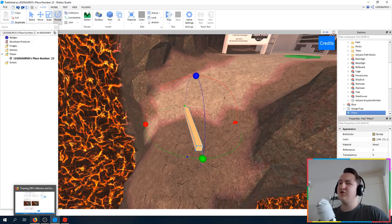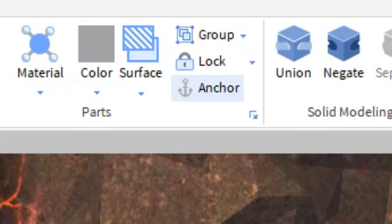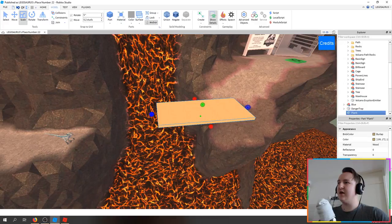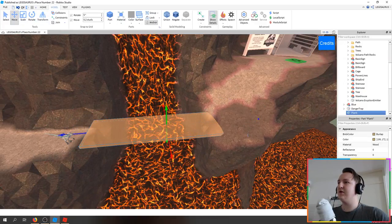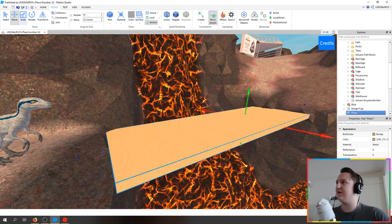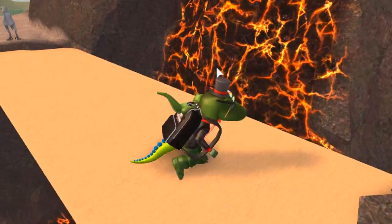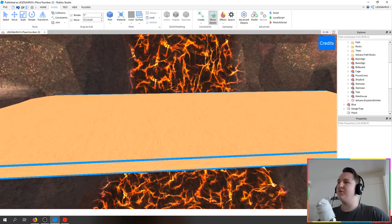It says turn off collisions, snap to grid - I don't know what that means, but let's try it out. If I rotate this - okay, I guess it works. I don't know, I'm so confused. I'm so bad at making Roblox games! You have to anchor it, which you can do here, otherwise when you play it will just fall down. I'm just going to try to get ahead of the challenge - can I just make it like this? Do I have a bridge now, or would that not count?